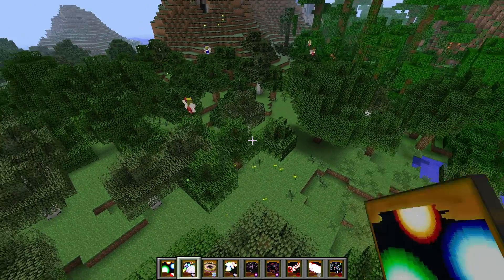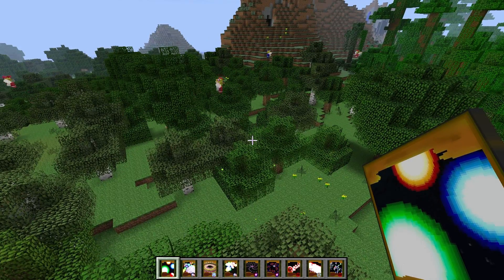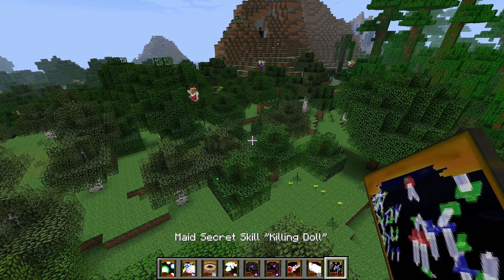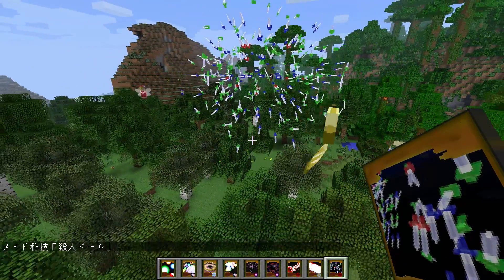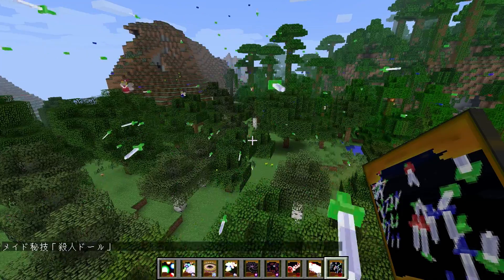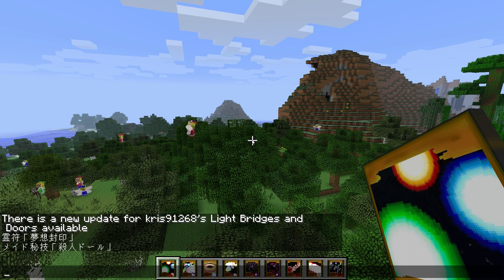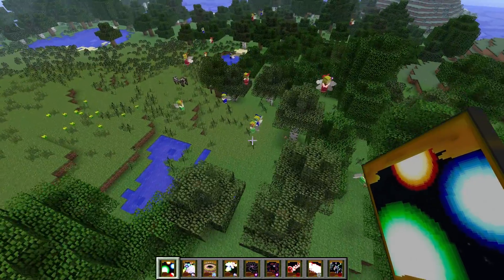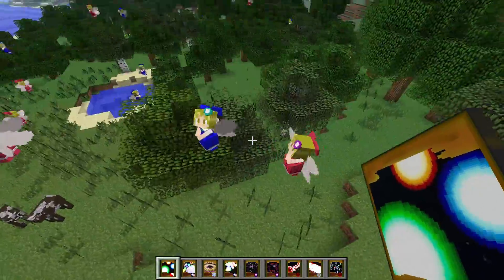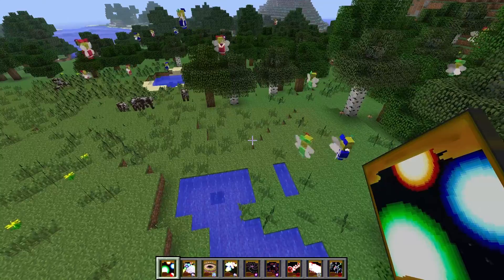So these cards are the ones we used to collect and make. I don't know which one we made — I think it was this one. As you can see in the chat, it's a Japanese mod, so that's why the characters are there. There are so many fairies here — if you hit one they all come after you, so it's impossible to build something without getting killed.